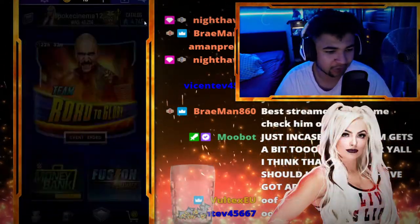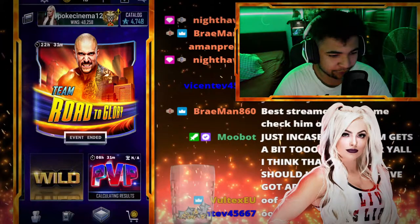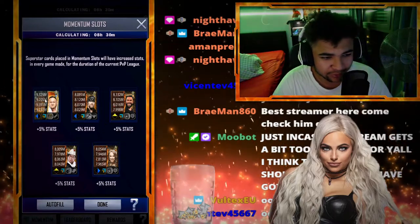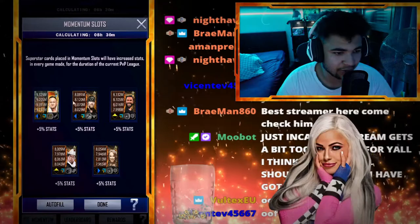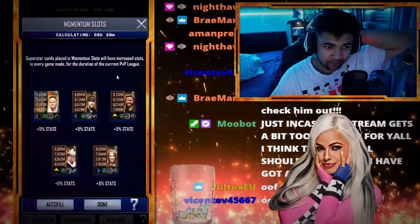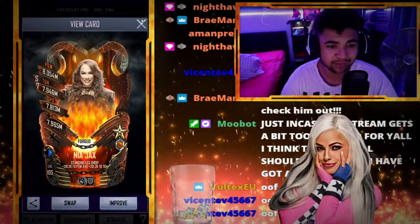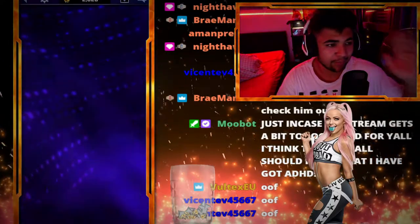Just so you guys can kind of figure out where I am based on my momentum slots right now — I've been getting five for the last three weeks. I've got the Samoa Joe half heroic card looking nice, NXT title belt. Then we've got the Undertaker Pro, the Roman Reigns Pro, the JBL Pro, and then the Nia Jax Pro. But I'm going to come back when we're on my mate Broydel's account claiming his PvP rewards.